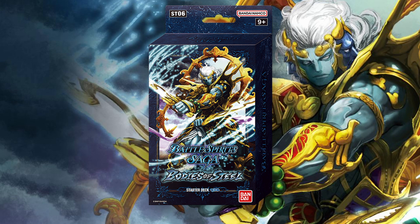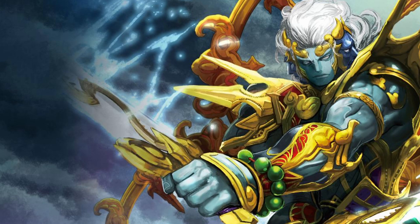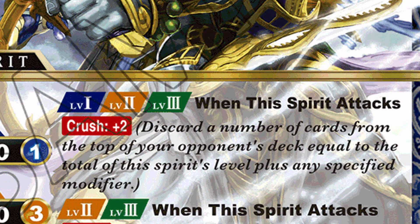So let's go through them all. With the introduction of Blue comes some new keywords that are going to be unique to Blue. The first one being Crush. With Crush, whenever the spirit attacks, you discard a number of cards from the top of your opponent's deck equal to the total of this spirit's level, and then add any specified modifier.